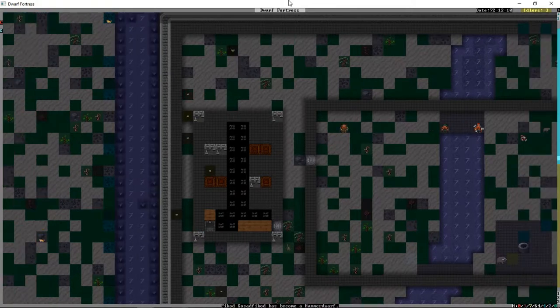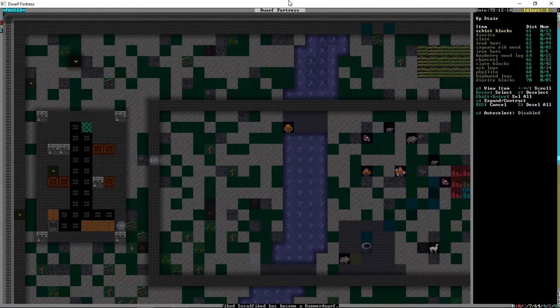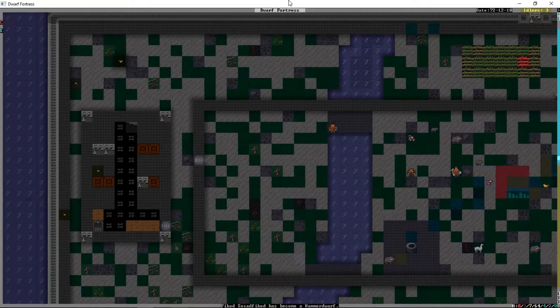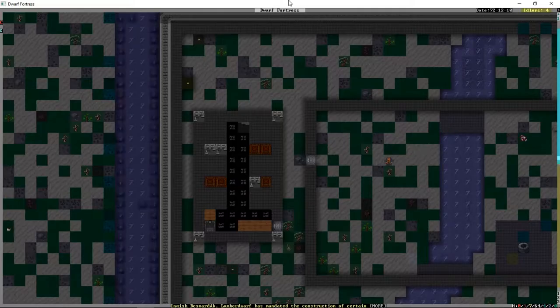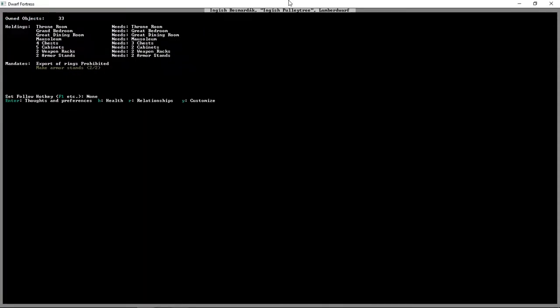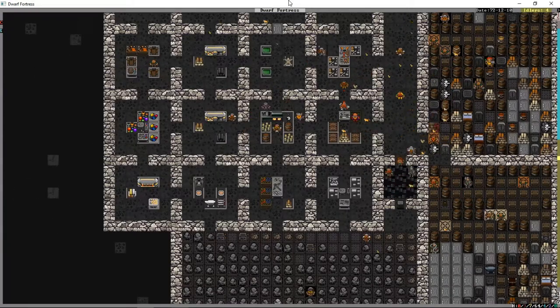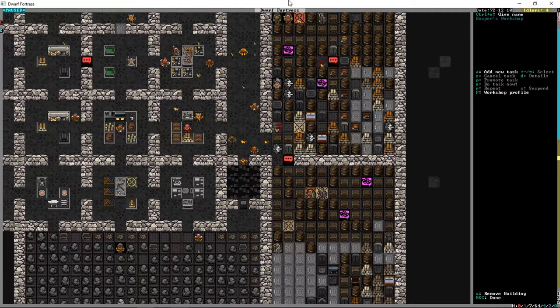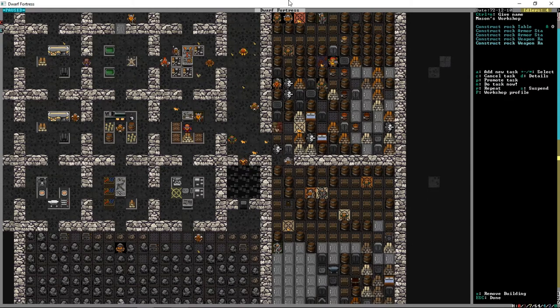We're going to cancel that piece of floor and build another upward stairwell - this is going to head up to the roof so we can actually roof this building off and make the upstairs. We need more goods - what are we making this time? Armor stands! We can build a couple of armor stands, not a problem Mr. Mayor. We'll build them a couple of weapon racks too.